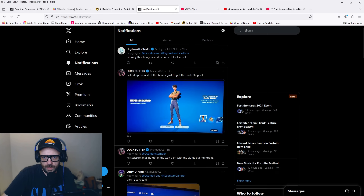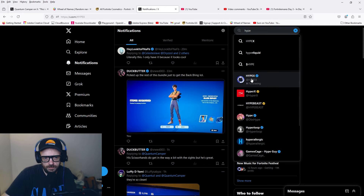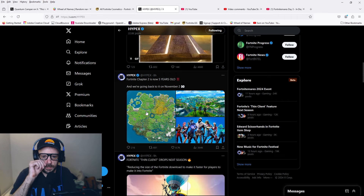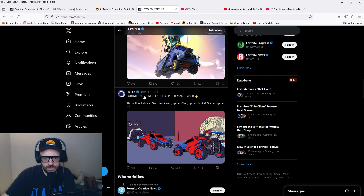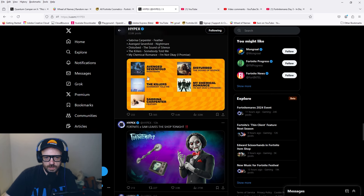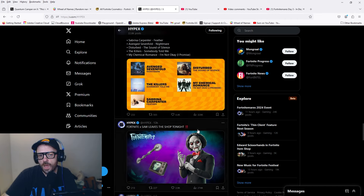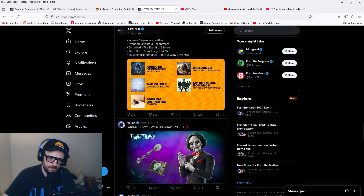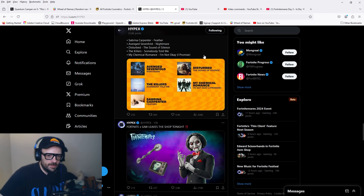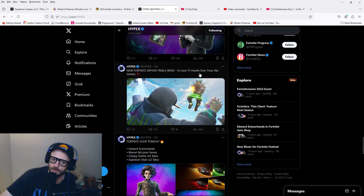That's about it for the shop — let me know what you're gonna get. The Fortnite Festival song list includes: Avenged Sevenfold's Nightmare, The Killers' Somebody Told Me, Sabrina Carpenter's Feather — she's supposed to be getting some emotes too — Disturbed's The Sound of Silence cover, and My Chemical Romance's I'm Not Okay I Promise. I can't even believe MCR is going to be in the game. That's dropping Thursday and I'm going to be playing it trying to get a perfect score wearing my black shirt. Black shirt crew!